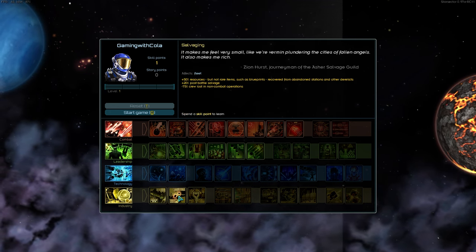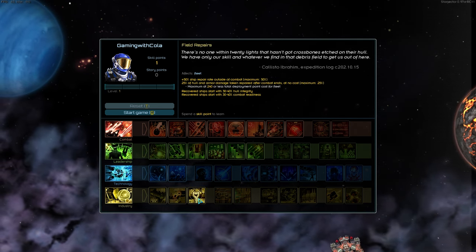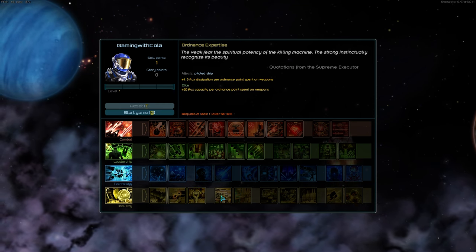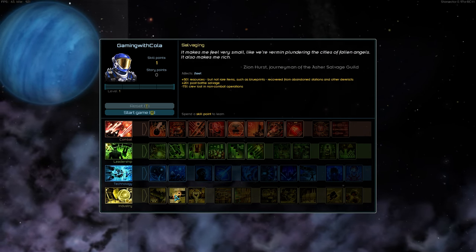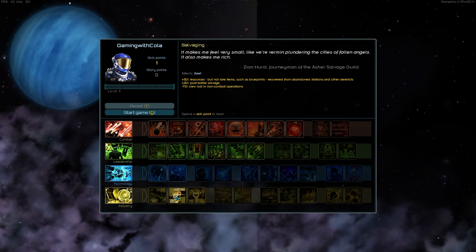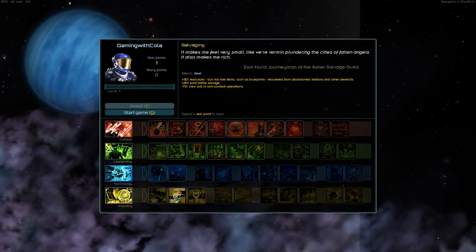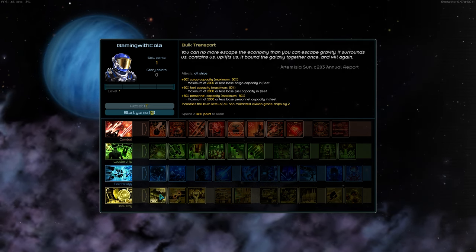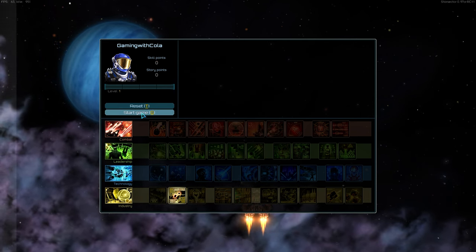What are we gonna do — cargo capacity, resources, more resources, or ship repair rate outside of combat? I think I'm gonna go resources. Salvaging is a big part of the game and you want more at the start. So yes, we can probably benefit from 50% more. I'm gonna get this with my first go.